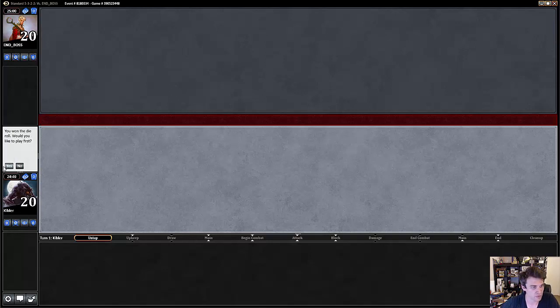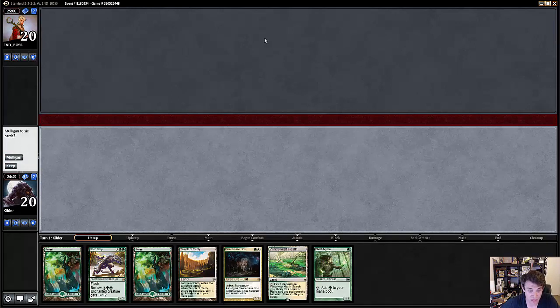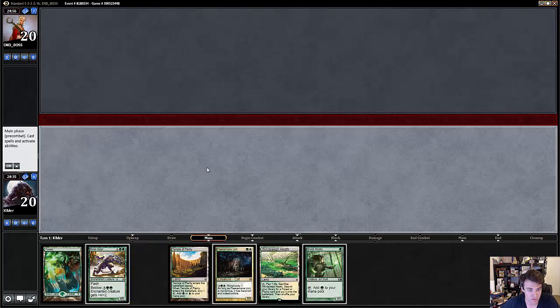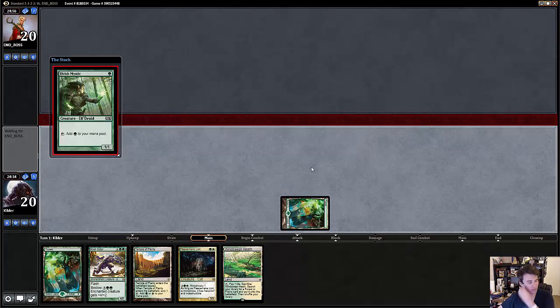Alright, here we are for the first round. We won the Daryl, we're going to go ahead and play first. This is a pretty solid hand. We have turn one Elvish Mystic, which is really the best thing you can possibly do. I'm going to go ahead and keep this. Elvish Mystic into either Boonsteader or Fleecemane line, depending on what we see going on the other side of the table. I'm just going to start things off with the Mystic.